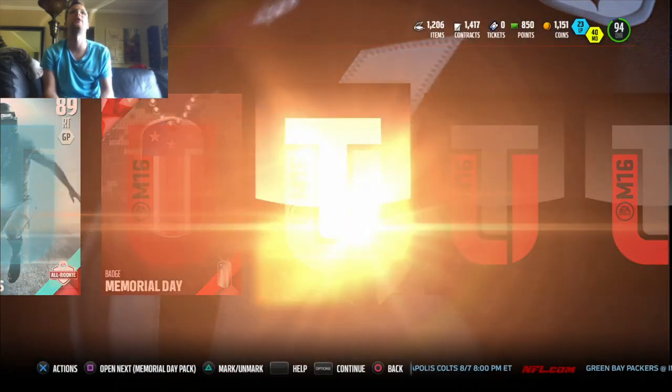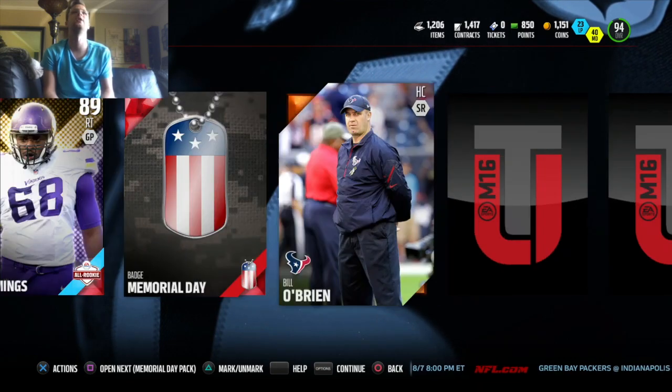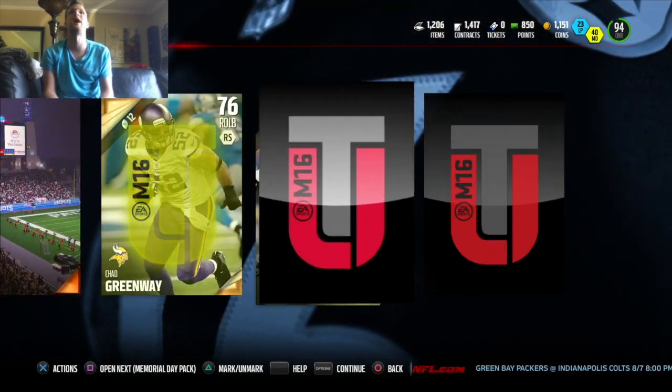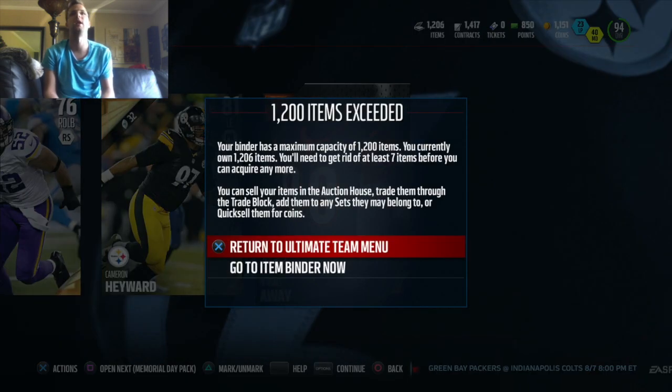On to the next pack. We got T.J. Clemons — his 89 right tackle. And moving on, our Memorial Day badges and Cameron Hayward.